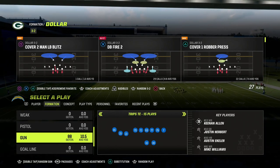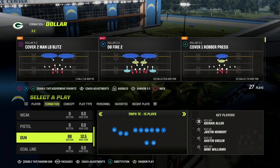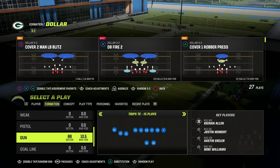In this video, I'm going to be sharing with you an absolute money play that you can call out of the Trips Tied End formation to literally be able to break down every main coverage in Madden 23.